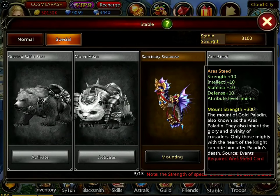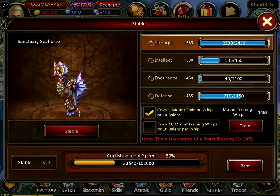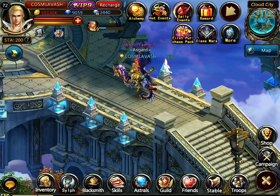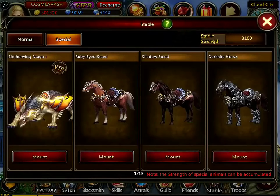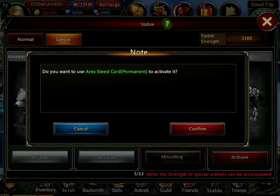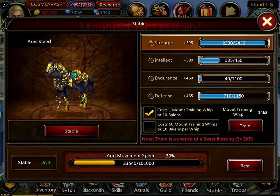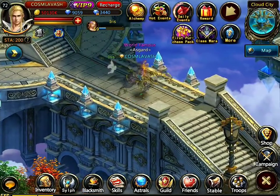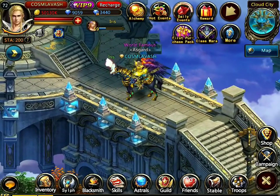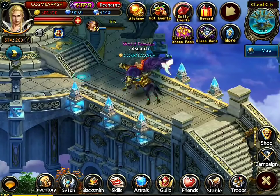That's the Sanctuary Seahorse. Now we're gonna go over to the Arius Steed. The Arius Steed is a plus 10 mount with plus 10 strength, intelligence, stamina, and defense, and a plus 5 attribute level increase. It's a beautiful black horse with golden armor, and it suits my clothing very well. Another beautiful mount — I haven't seen it on the Western web version either.